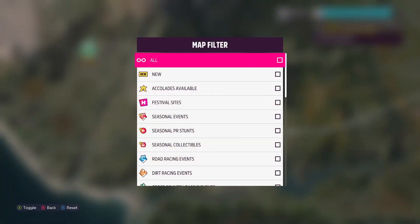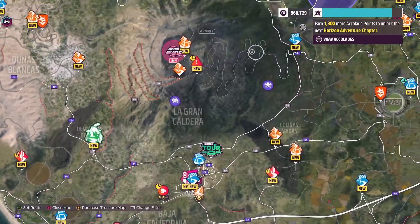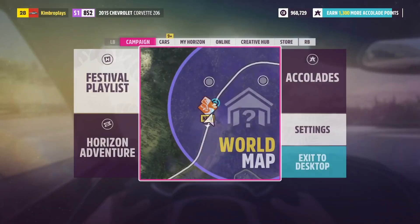I turned off my map — let me bring back up the old barn find logo. There we go — there's the purple circle. We're well within it.